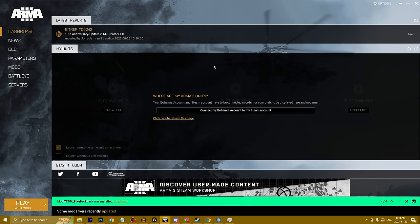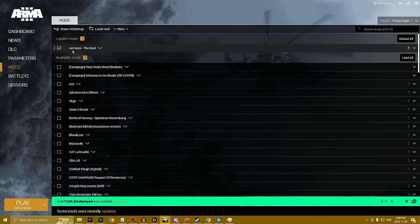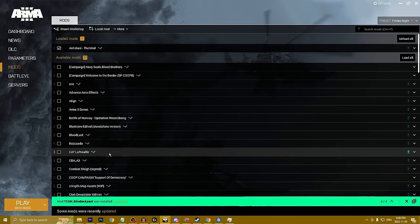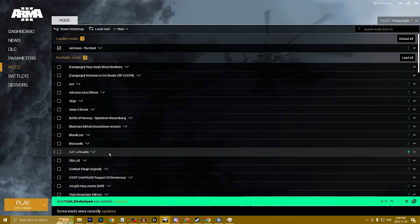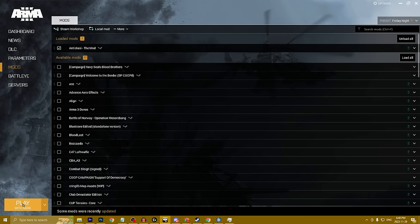Once you've subscribed to the Antistasi mod on the Steam Workshop, open Arma 3 and it'll bring you to the dashboard. Click over to Mods and you'll see Antistasi listed — probably the only mod unless you've already downloaded others. I have other mods but I have them all turned off. I'm not going to get into other mods right now because some conflict with others. For now, just stick with Antistasi and make sure it is checked. If it has a yellow icon it's queued to download; a green icon means it's downloading. You'll see a complete green bar at the bottom when it's done, then you can hit Play with Mods.